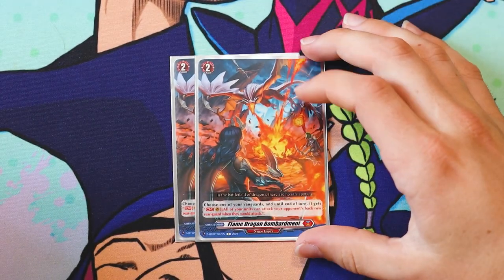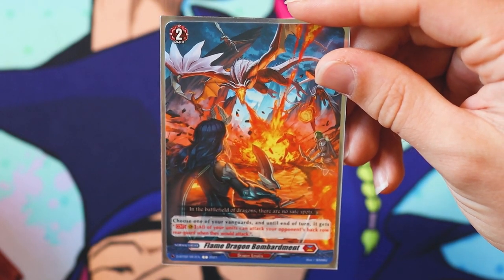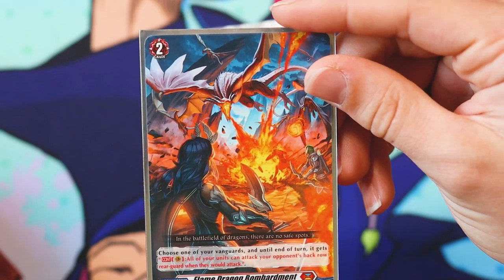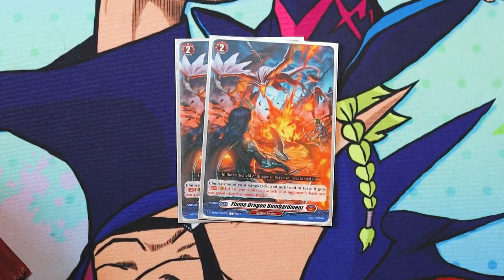I run two Order cards — Flame Dragon Bombardment. It's a fun card; you kind of don't need to run it, but it's helped me out. Choose one of your Vanguards and until end of turn it gets: Continuous Vanguard — all of your units can attack your opponent's back row Rearguards when they would attack. You turn everything into a Tejas basically. It's super helpful for Overlord because you want to hit back row Rearguards. If your opponent is being smart they'll limit their front row, and this lets you shoot over that issue.